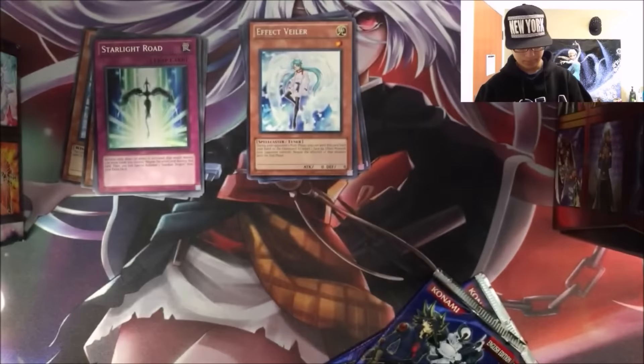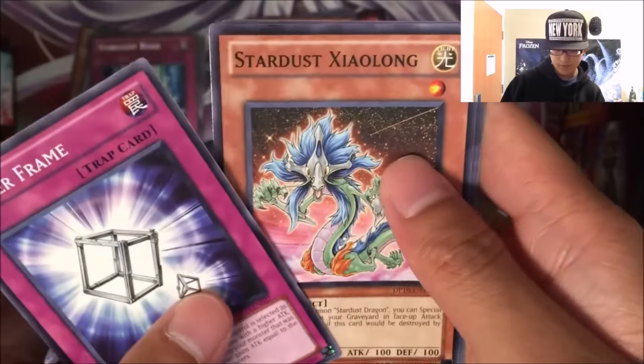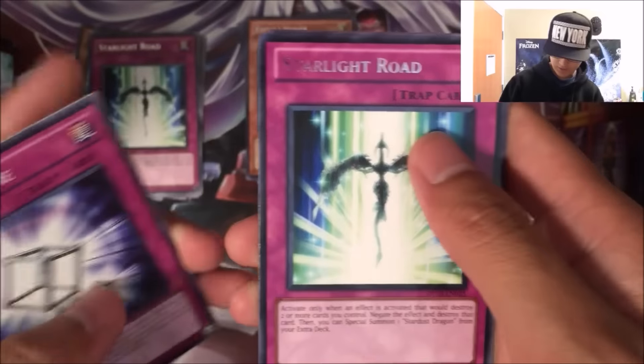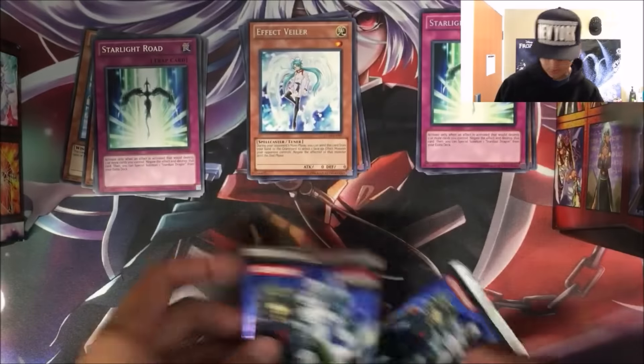Next we got Power Frame, Stardust Xiao Wang, a Starlight Road again, a Cards of Continents — that's a good spell card — and a Sonic Chick. All right, two more packs left. Can we get a Hollow?